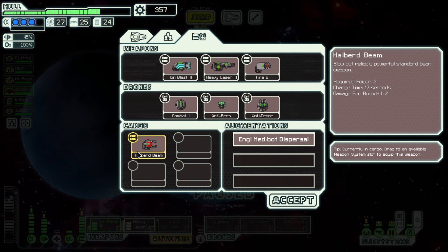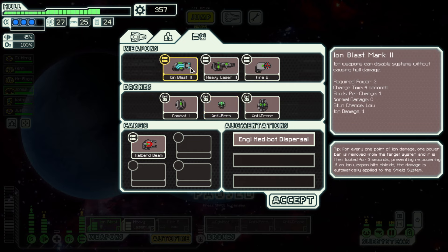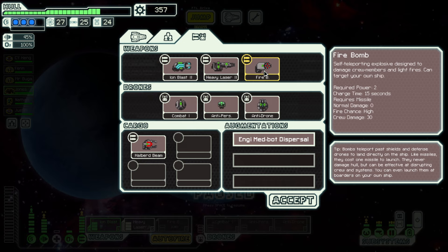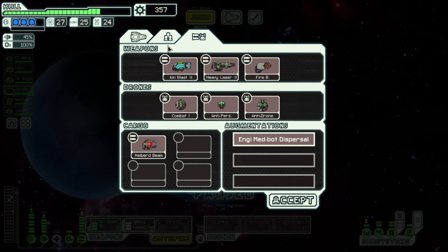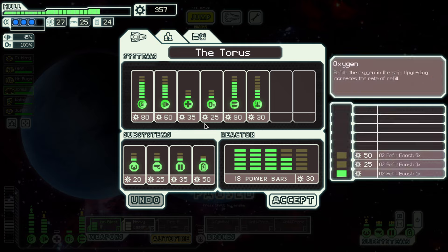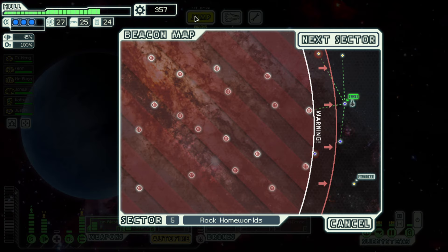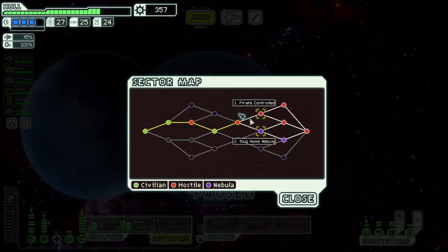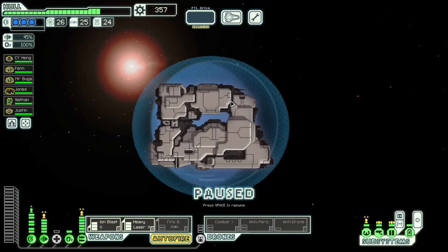We have a halberd — we'll sell that for sure. I'm happy with everything we have, but I would like more drones, a different variety of drones. I should save scrap to buy cloaking if I don't find a defense drone — cloaking is 150 scrap. Let's call this one here and jump into the next sector.